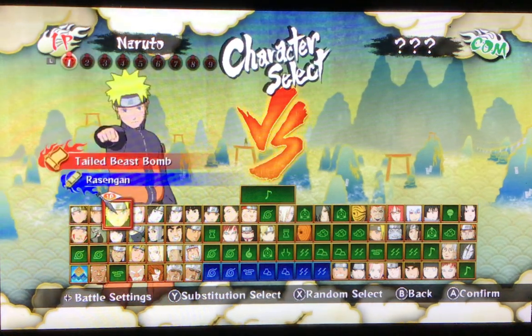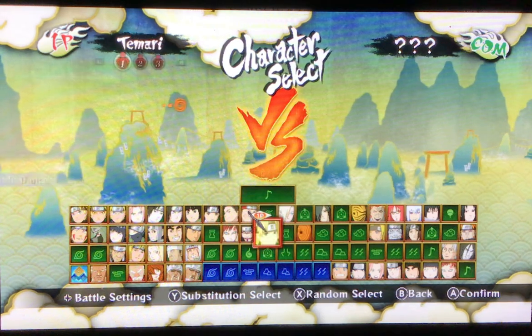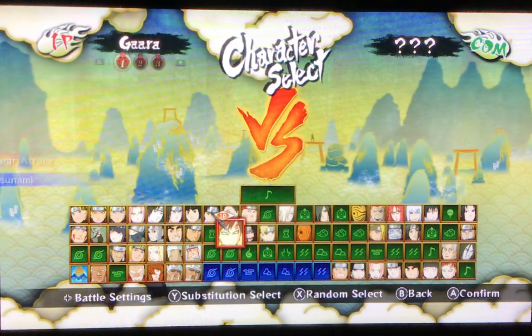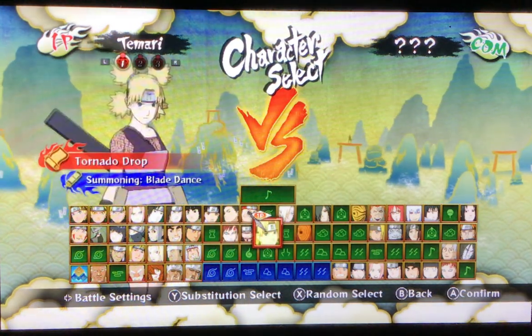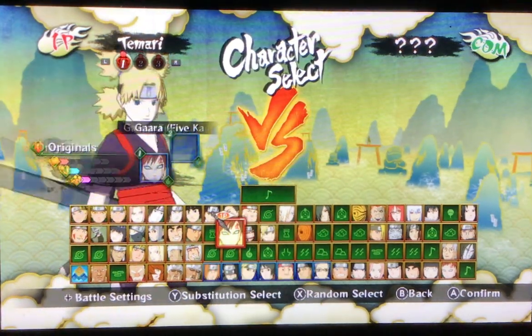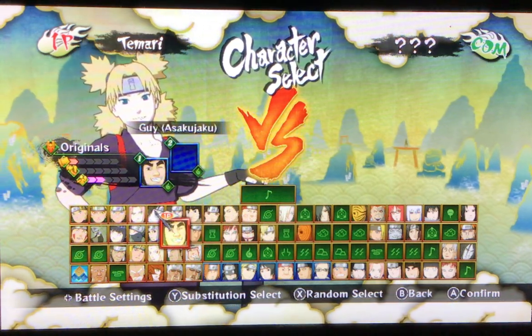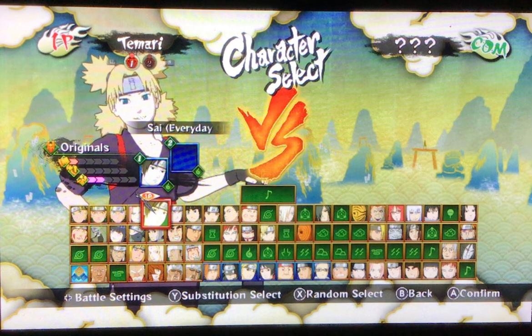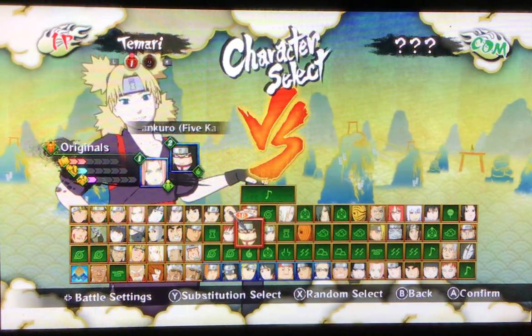Today I just want to do some free battles. This is my first video on the game. I've already done a lot of story mode and I already got myself some favorite characters. So today I'm going to do a normal battle. We'll use Tamari because she's actually pretty OP — long range and close range. Then I want to have Sakura as a balance type.